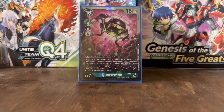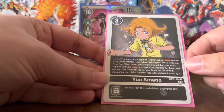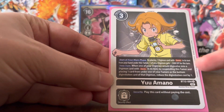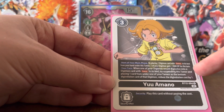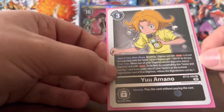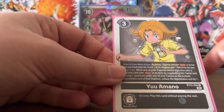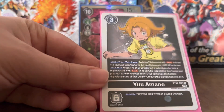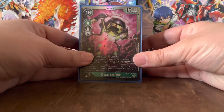Hey everyone, I've got another Digimon video for today. It's going to be on Quartzmon and the Rival Hunters. But first, in case you didn't see the short I put out the other day, we've got something we need to address. For some weird reason, something to do with Yuamono has a mistake again. His Start of Your Main Phase effect, instead of the proper effect, gives 2 DP for a Digimon. Its effect should actually be Gain 1 Memory. My guess is they accidentally printed the effect of one of the Hunters in this deck onto him, because there is another Tamer in this Quartzmon deck that has the same effect. Anyway, with that out of the way, let's move on to Quartzmon.